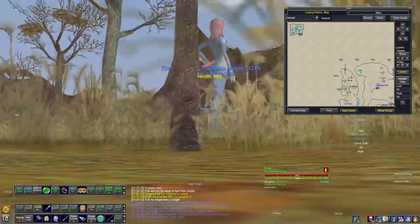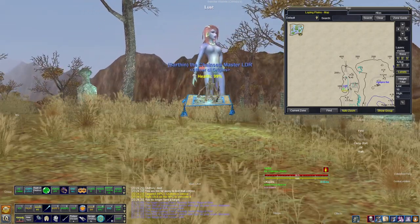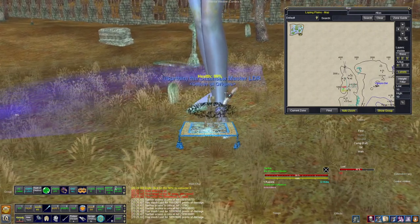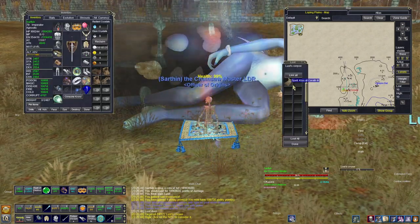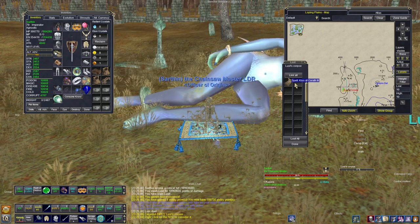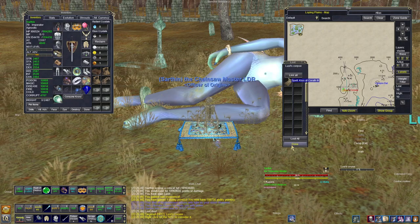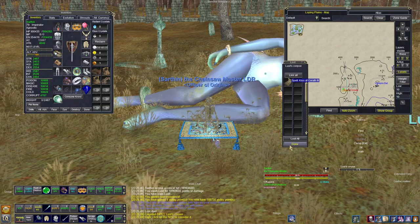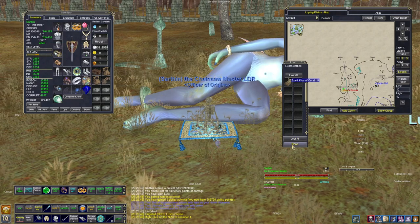Here we have Lust — quite an appropriate NPC model for the name. Killing her, she drops spells. You may get lucky and get the spells you need here, but don't forget you can also craft these spells using valum and element items. Check the wiki for the recipes you need.